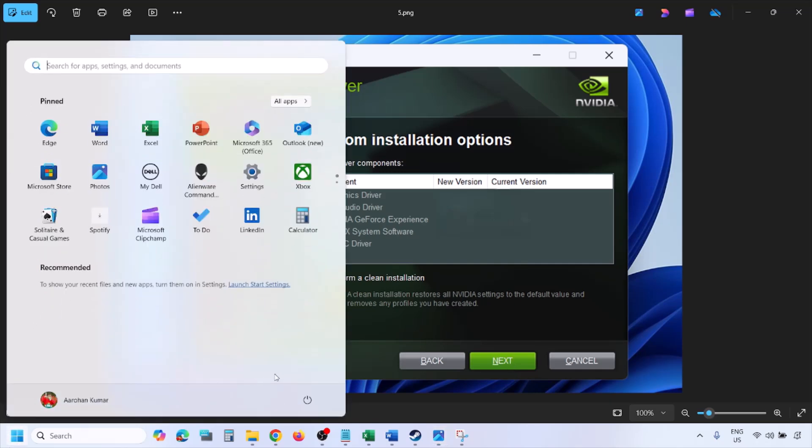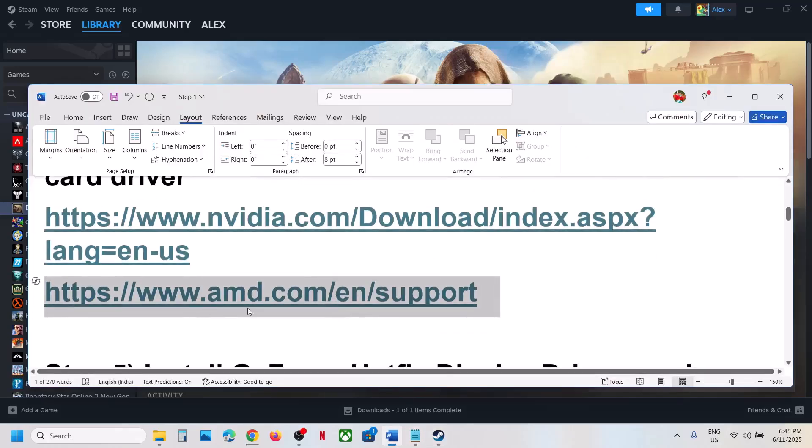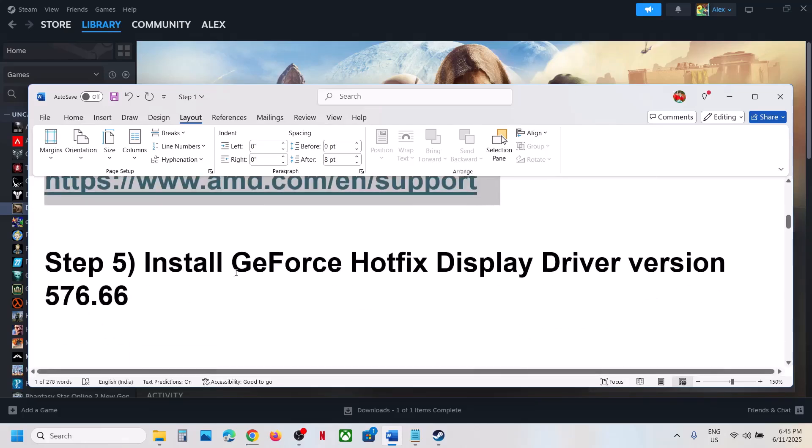Once installation is complete, restart your computer and after the system restart launch the game. For AMD card users: first uninstall the current graphics card driver, then go to the AMD website, select your graphics card, install the latest driver, restart your computer, and launch the game.